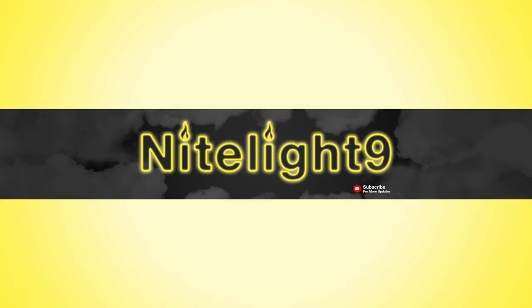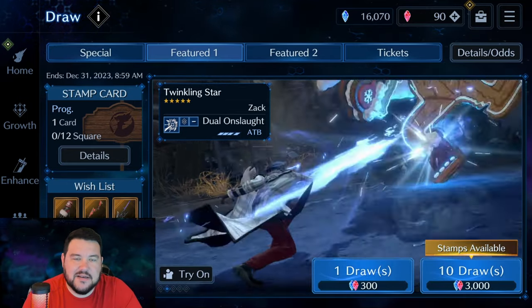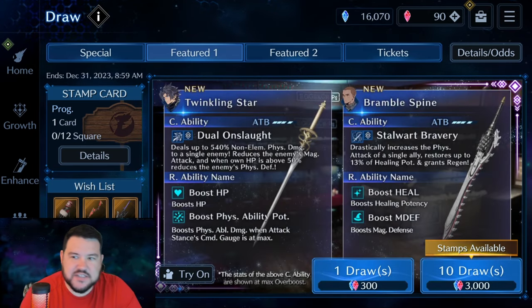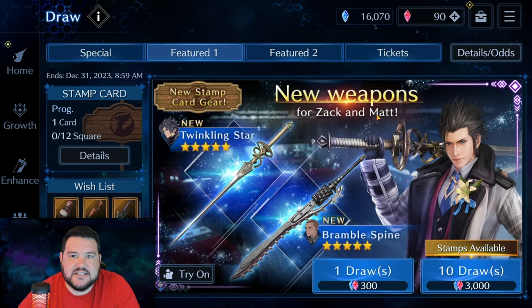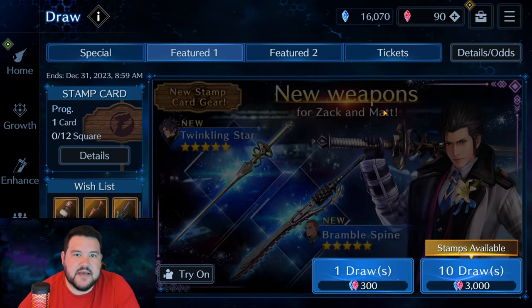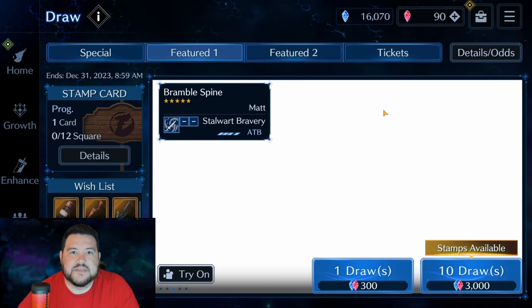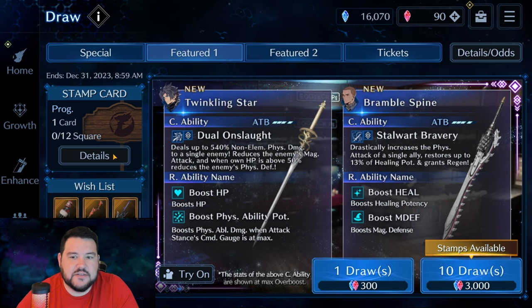Hey everyone, it's Nightlight9. In this video, we're going through the newest banner featuring Zach and Matt. I'll be honest, I'm a little bit torn over this one. I've thought about it quite a bit and I'm going to just kind of talk through my general feelings on it. I will start by saying that although I was torn, I am not going to be pulling. That's not 100% just a testament to how good or bad the banner is, but to the fact that I have 16,000 crystals saved and it's not good enough for me to want to spend those now. I'm gonna keep saving for something better in the future. But without any further delay, let's go ahead and get into what we have here.